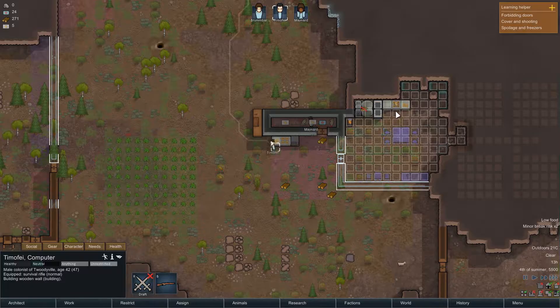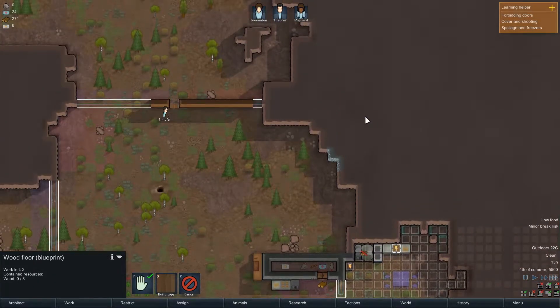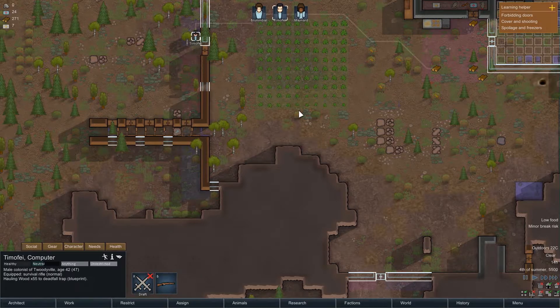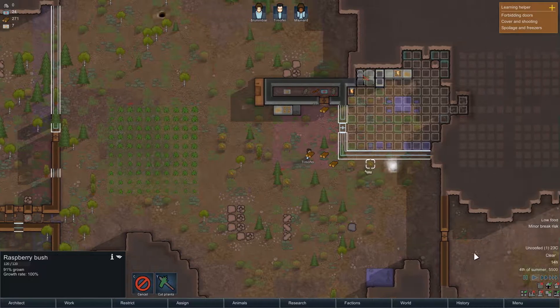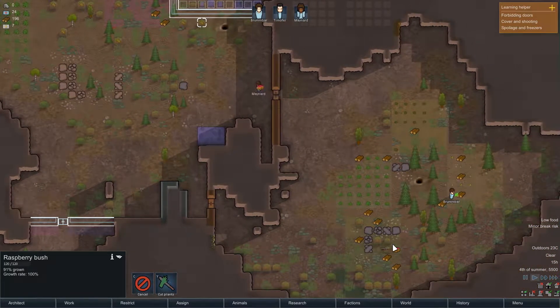Minor break risk actually for everybody. Where did the rabbit go? Oh, over there. Is he hunting the rabbit? He's not hunting the rabbit. What are you doing, Tim O'Fay? Going for a walk? What the hell, man? You better get that wooden wall up, you lazy bastard. Okay — you got the squirrel, great job.